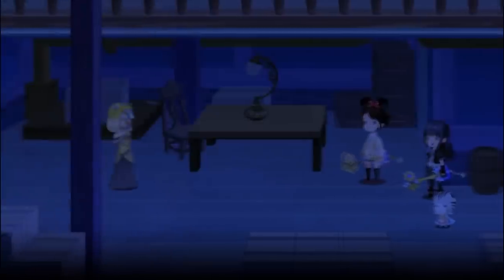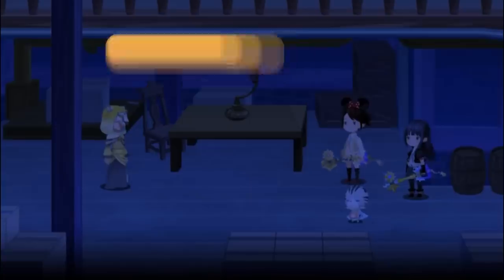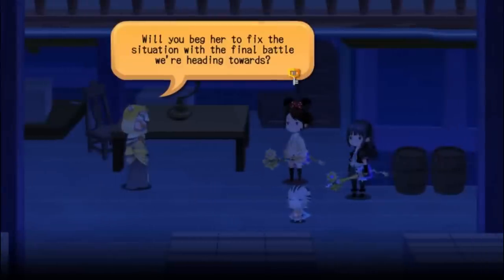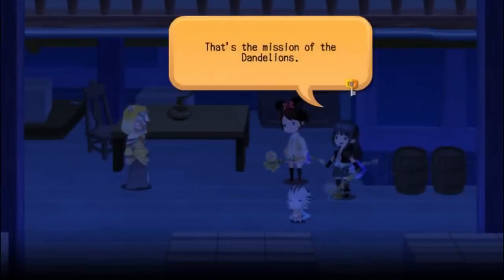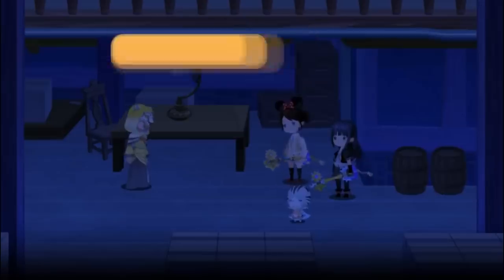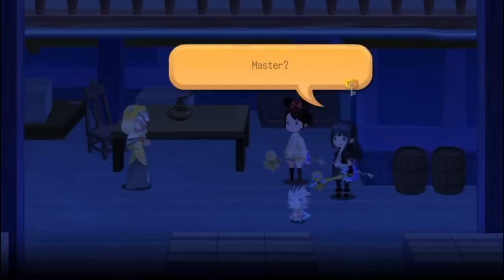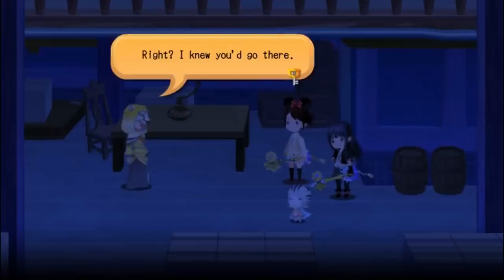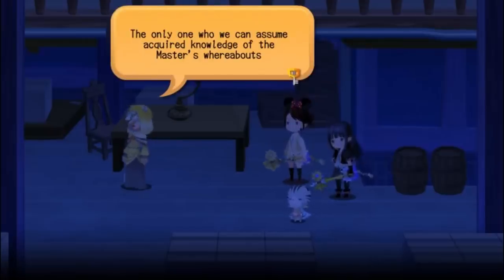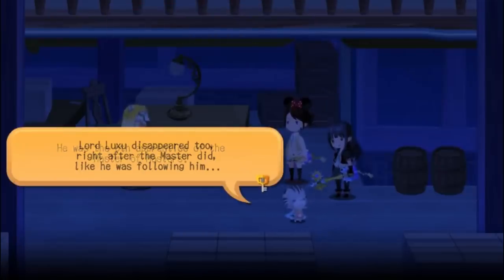The next morning, our character and Skuld are able to find Gula within an empty house in Daybreak Town — perhaps still wounded from his battle with Aced and hiding from Ira. Gula asks if we are part of Ava's Dandelions, searching for their missing master. Unfortunately, not even Ava can stop what is fated to happen now, but there is someone who could. Gula still hopes that if the Master of Masters were to return, perhaps he could set things right. But even though Gula and Ava have searched relentlessly, they have found no trace of him. There might be someone who does know where he went — the sixth apprentice, Luxu. That is where Ava has been: searching for Luxu. And it is at this moment that she finally found him, dutifully performing his role on a hilltop overlooking Daybreak Town — as always, watching.